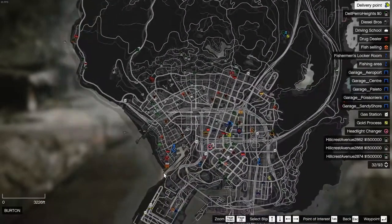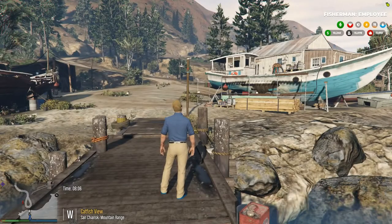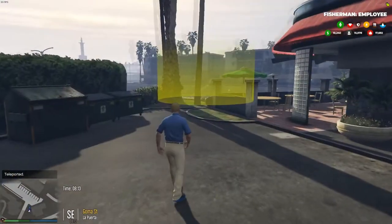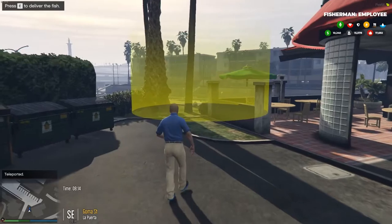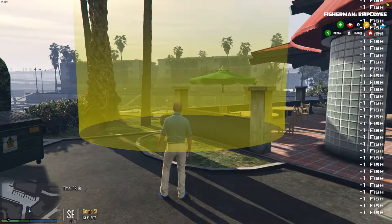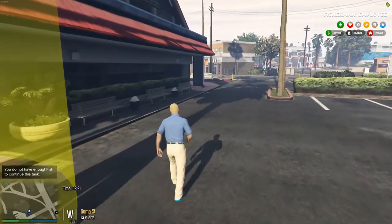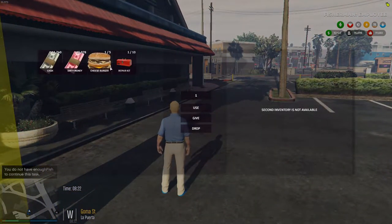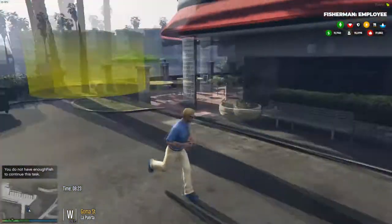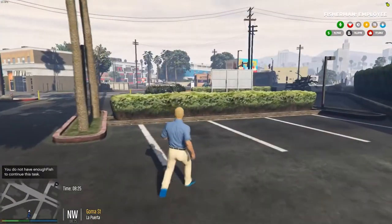Now we need to work our way all the way down here to the fish sell point. We work our way down here to deliver the fish — actually quite a bit. I'll heal myself real quick — oh, I don't have any heals. Anyway, that's how you become a fisherman. Pretty simple!